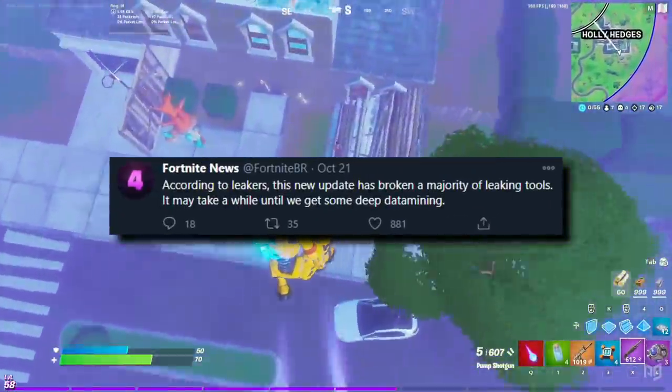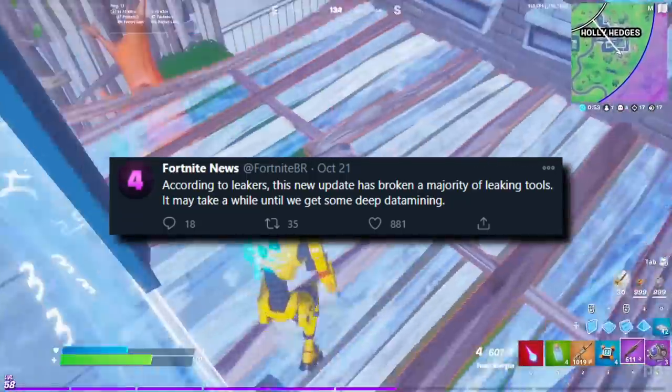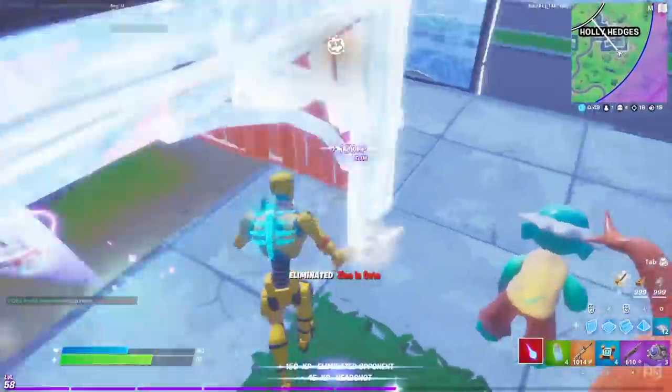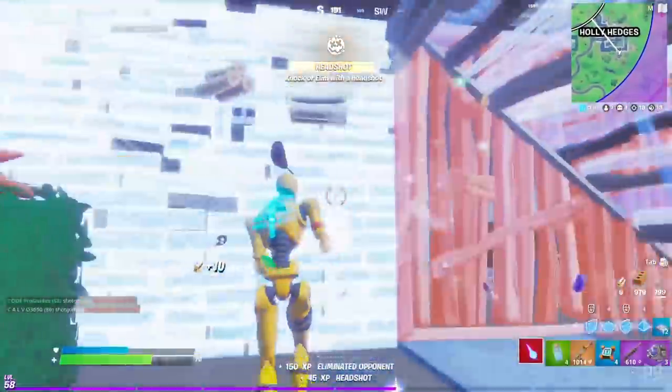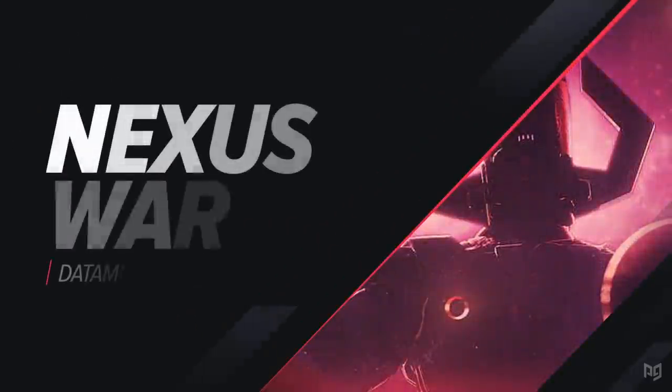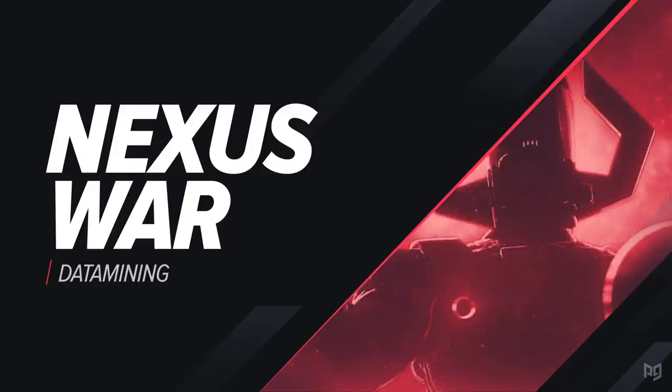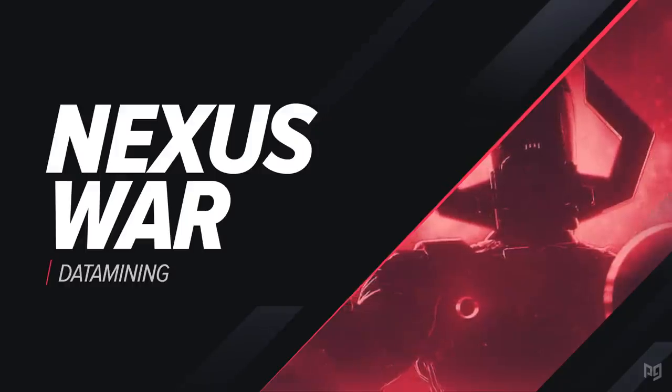In the last update, Epic Games changed how they compressed their files. That meant leakers couldn't really leak skins in the same way as they usually would, and everything was super weird for that update. Epic probably thought they'd got the best of the leakers and they wouldn't be able to get to the skins anymore. But that's not quite how it went.